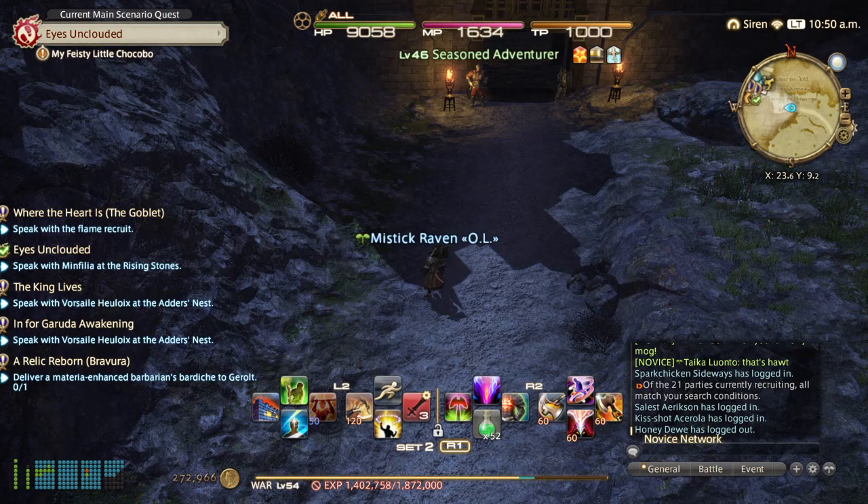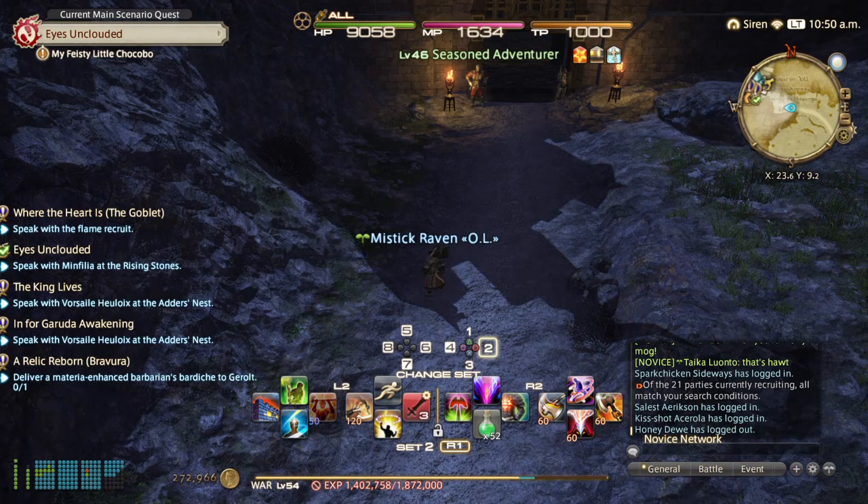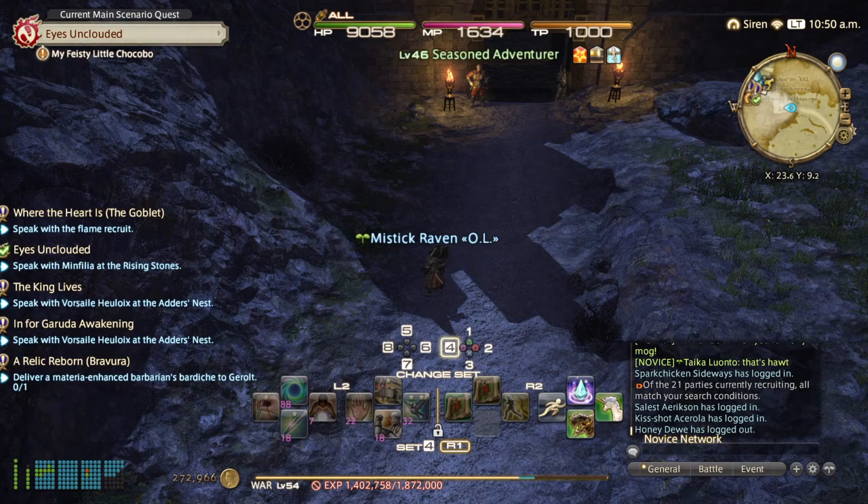Important to remember: when you're in, your R1 button will be what we call change sets. People always want to go with change set 1 — don't do that. For example, I'm on number 4 set, so I hit R2 and went to change square, and that put me at my change 4 set.